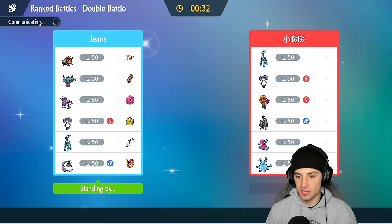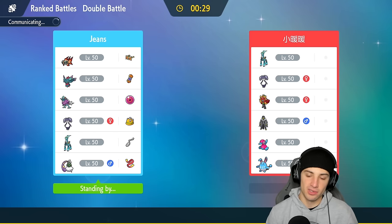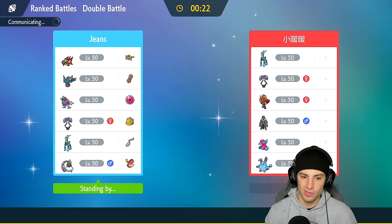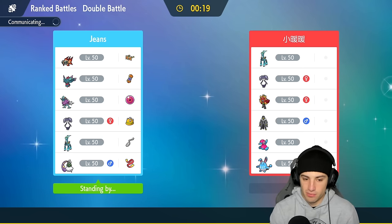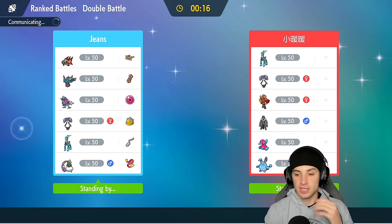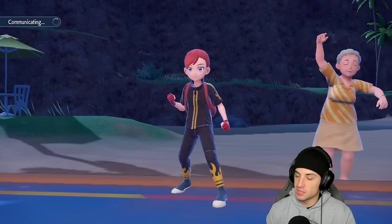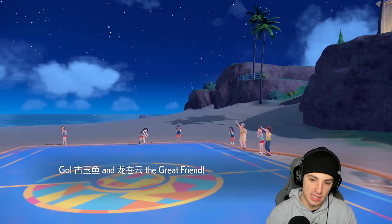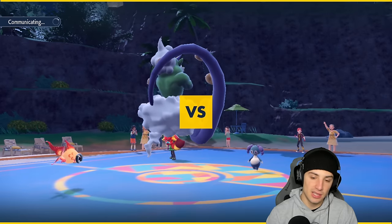This team has two different options — they can go trick room with Porygon2 or lead Indeedy. Locking it in — come on, 2-1-0, I'd love to go 3-0 for you guys. Walking Wake is a massive Pokémon — once our front-end Pokémon go down, bringing it in with high speed Protosynthesis boost can do some big time damage. They end up leading Ogre Pond and Indeedy.